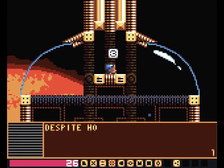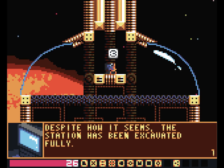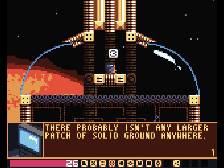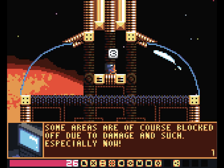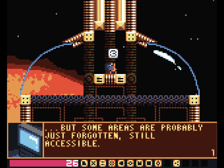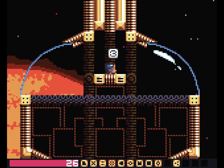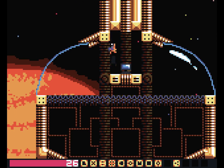Computer says: 'Despite how it seems, the station has been excavated fully. There probably isn't any larger patch of solid ground anywhere. Some areas are of course blocked off due to damage, but some areas are probably just forgotten — still accessible.' That's a downward thingy, which is weird because the room above is this.